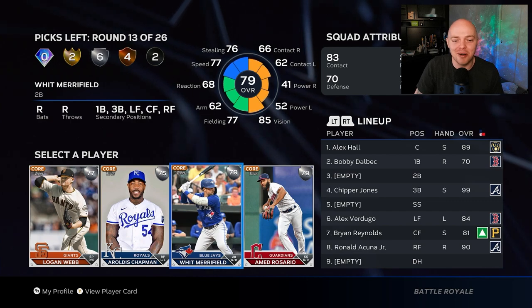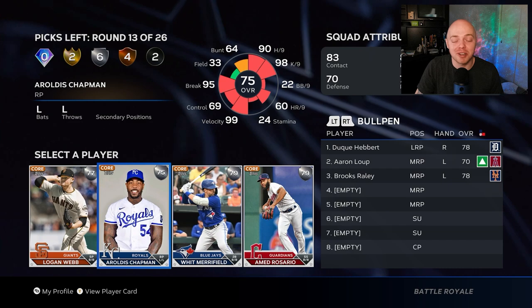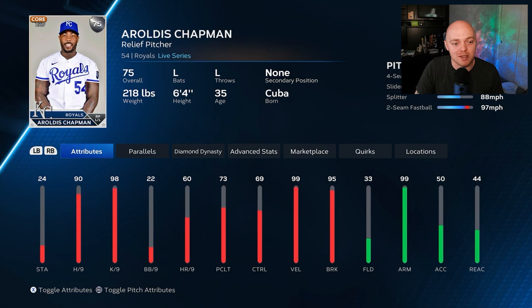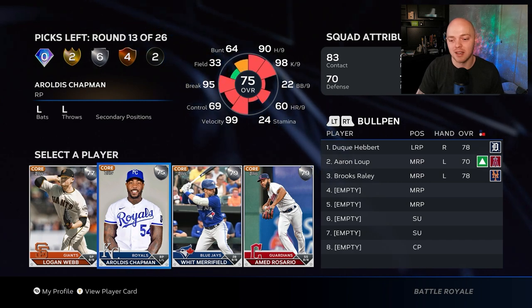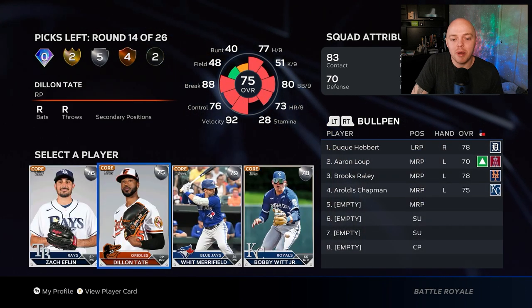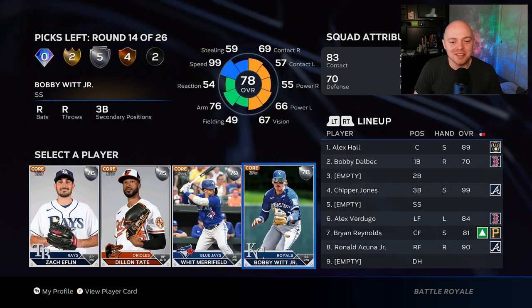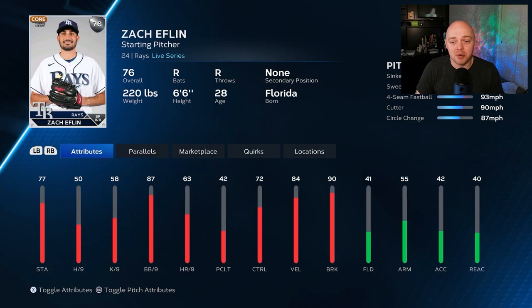Another silver round. We've got Logan Webb — not a bad option — and Aroldis Chapman, who's a silver now. As a reliever I like him: he's a lefty, good pitch mix, and still has that goofy release everyone hates. Aroldis Chapman is in. Then another silver round — I'm going pitching again: Zach Eflin has a pretty good pitch mix. Dylan Tate only has three pitches, so we're going with Zach Eflin.